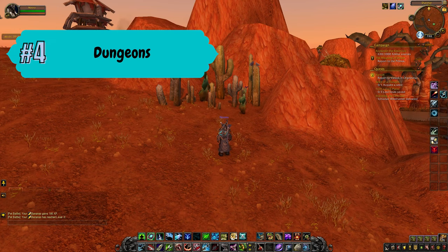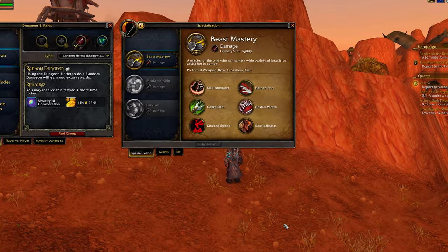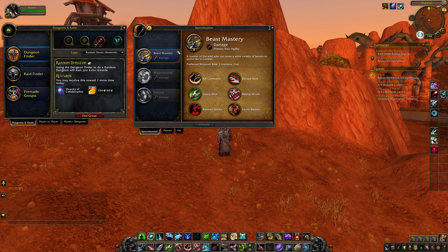Tip number 4 is dungeons. You can press the I key to access group finder, which basically pairs you up with other players in the world to conquer dungeons together. There are three roles within dungeons: the tank, support, and DPS. I went over this more in my previous video so if you want more information I suggest checking that one out. When you click find group it will match you up with usually one tank, one support, and the rest DPS. Based on your specialization you can choose which role you want to fill within the dungeon, although note that the support and tank roles are expected to do much more than the DPS roles.